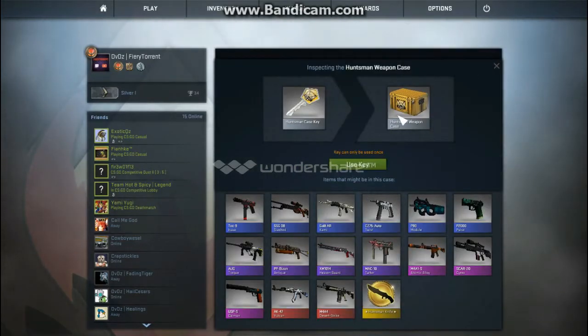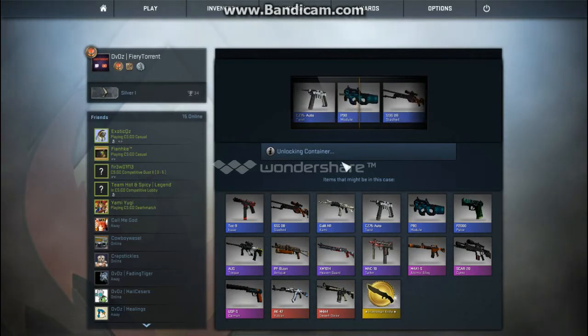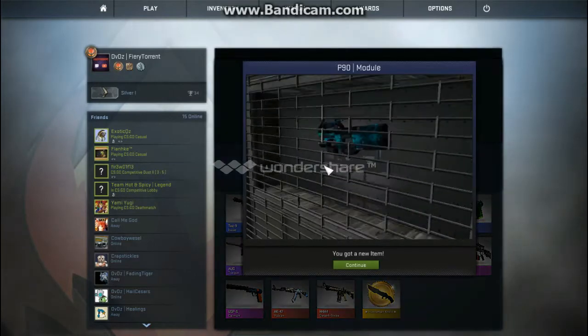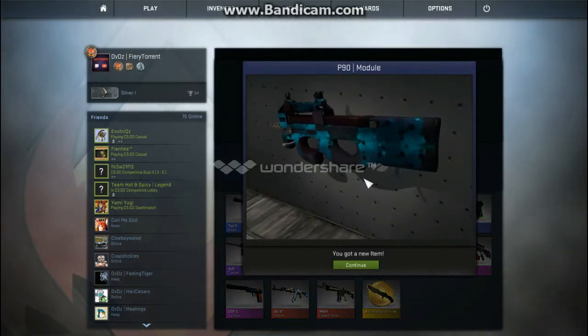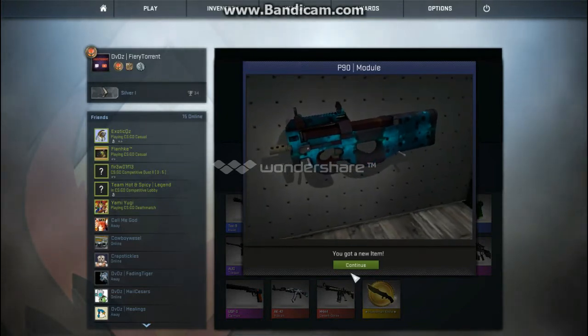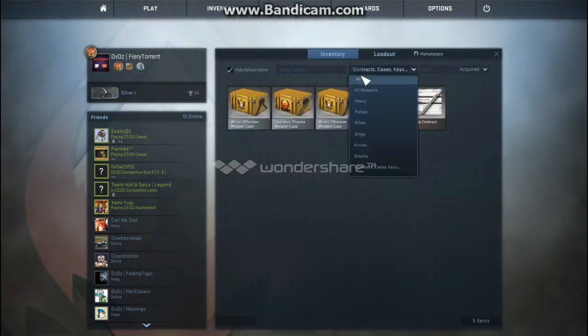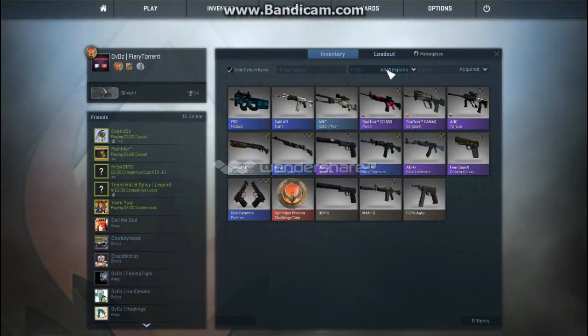I'm gonna open this other Huntsman that I have here. Let's get to it. Hey, the P90 Module — I wanted one of those so it's not that bad. It looks to be pretty good actually, wait. What is that supposed to look like that? Yeah, it doesn't look that great actually. What is it — Minimal Wear? That's actually not that bad.